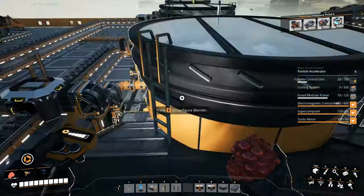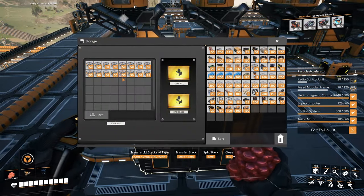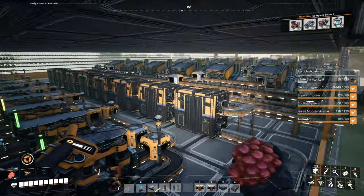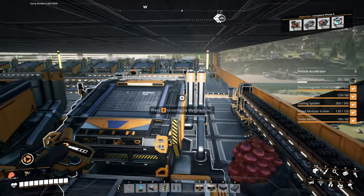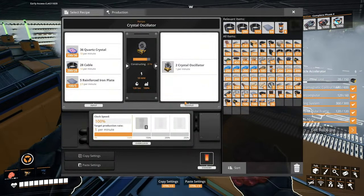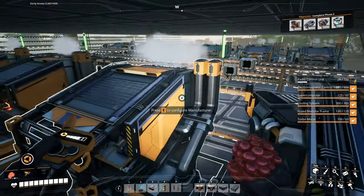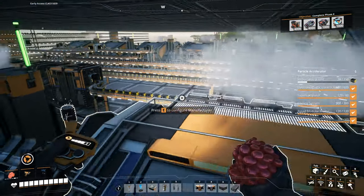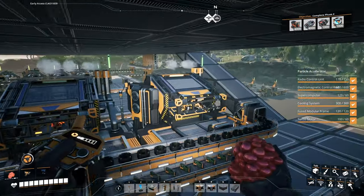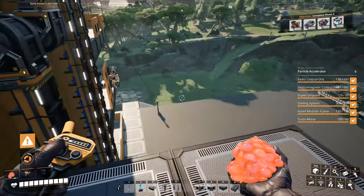The fused modular frames - oh, we need about 300 cooling systems. Got that. Fused modular frames, yeah we'll do one stack of that, and radio control units down below. The good thing about what I did with the rubber and plastic is that I had all of those containers over there just storing up all the plastic and rubber for later. So the bottleneck we're experiencing now is just fairly recent - it was just continuing to produce this entire time. That's the idea behind all of these buffers and all of this storage.